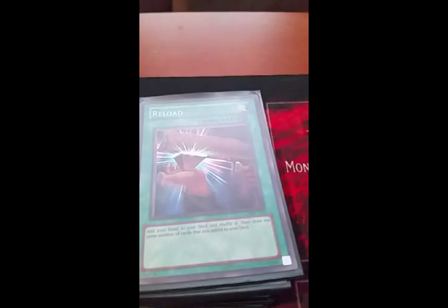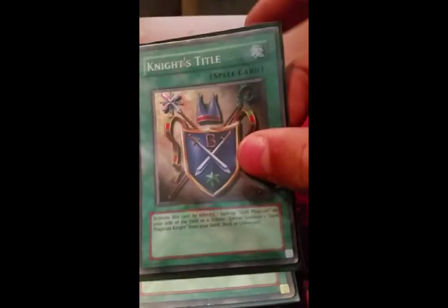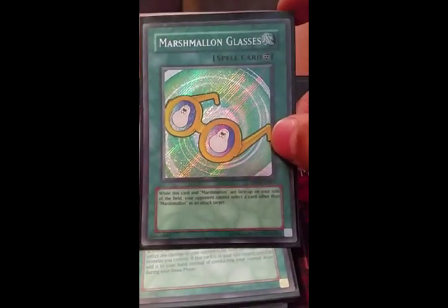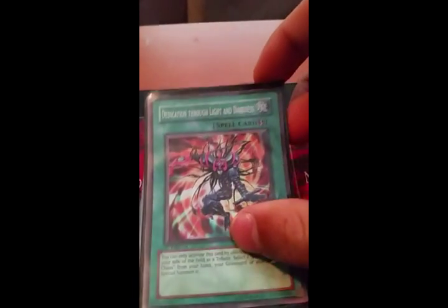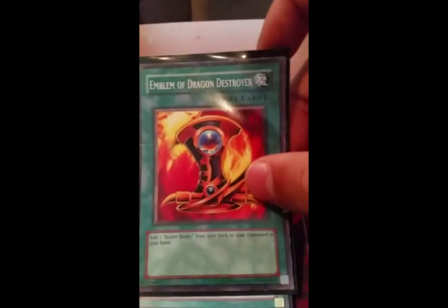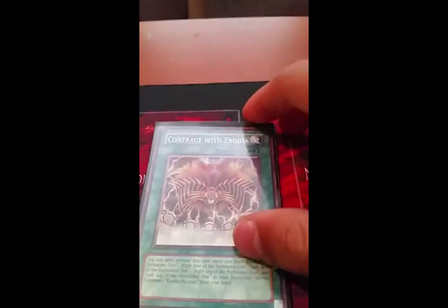First spell: fighting spirit. Reload. Mystical space typhoon. Dark magic attack. Shard of greed. Knight's title. Shield and sword. Marshmallon glasses. Magical blast. Magicians unite. Dedication through light and darkness. Thousand knives. Emblem of dragon destroyer. Mage power. Detonate. Contract with exodia.